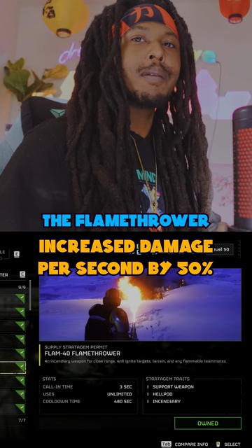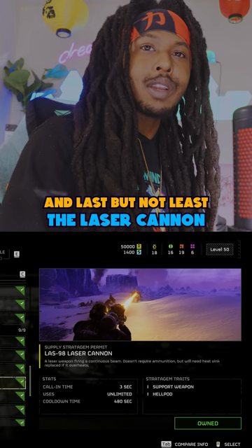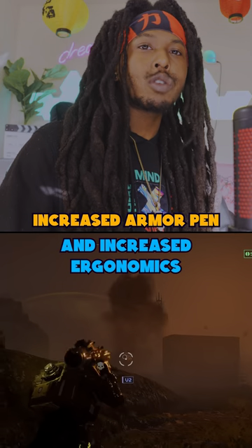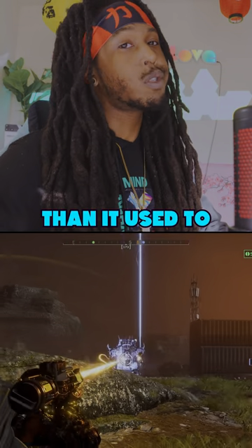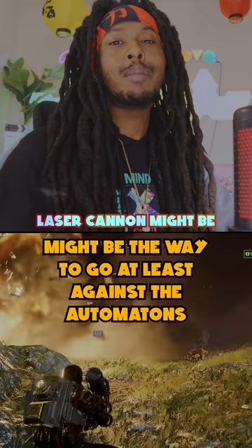The Flamethrower got increased damage per second by 50% — that's a major buff. And last but not least, the Laser Cannon got increased damage against durable enemy parts, increased armor penetration, and increased ergonomics. From what I've noticed, the Laser Cannon can now penetrate a lot more heavy armor than it used to. So the Laser Cannon might be the way to go, at least against the automatons.